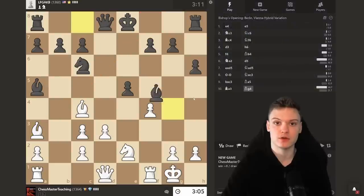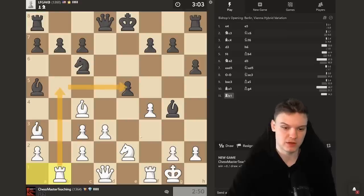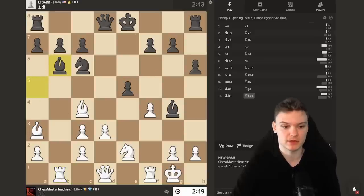Knight e3 is actually a blunder here — knight e3 is a typical idea, but not when bishop a5 gets played. I actually remember the main idea: whenever they do bishop a5, you can go bishop a3. That's actually a very powerful move because it simply keeps the enemy king stuck in the center. We have a typical idea — almost exactly like this in the Vienna course. Keep his king in the middle and he should be in quite a lot of trouble. The key idea is bishop a3.